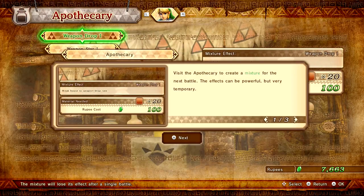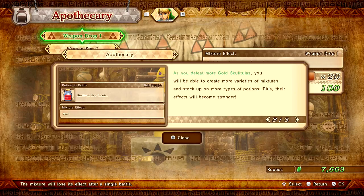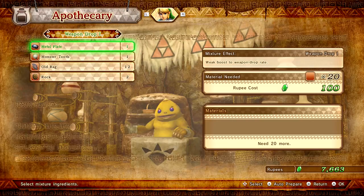And then we have the Apothecary. You can visit the Apothecary to create a mixture for the next battle — the effects can be powerful but very temporary. For warriors who have crafted an Empty Bottle badge, the Apothecary will provide restorative potions for every battle free of charge. As you defeat more Gold Skulltulas, you'll be able to create more varieties of mixtures and stock up more types of potions, and their effects will become stronger. We would need a lot more materials for that.